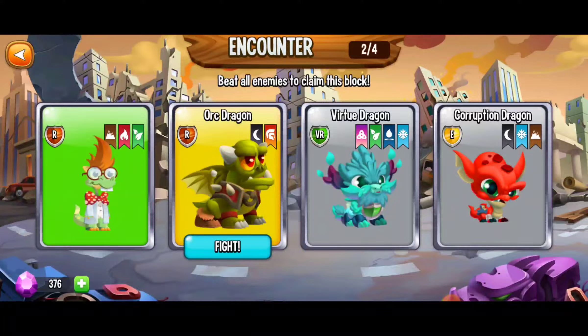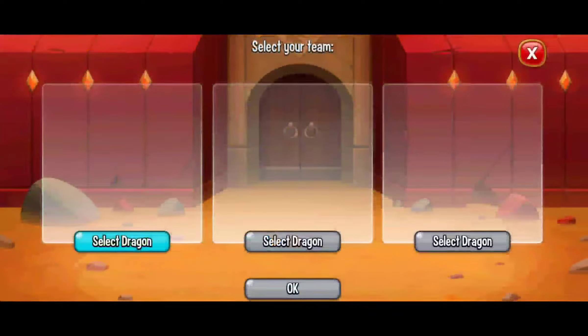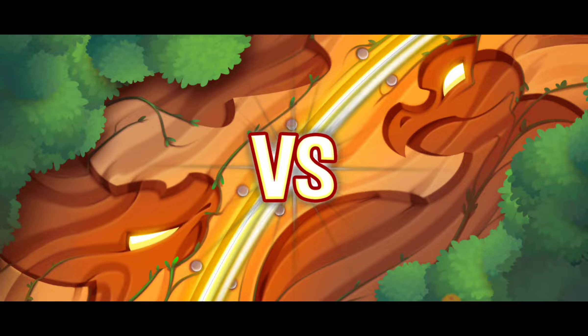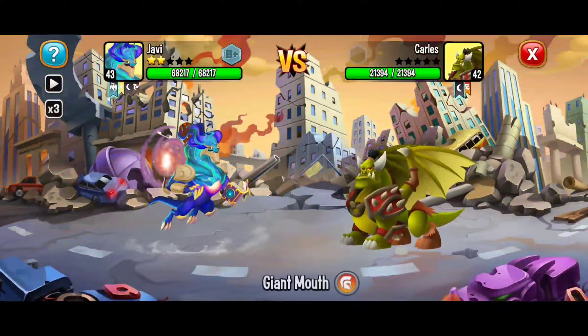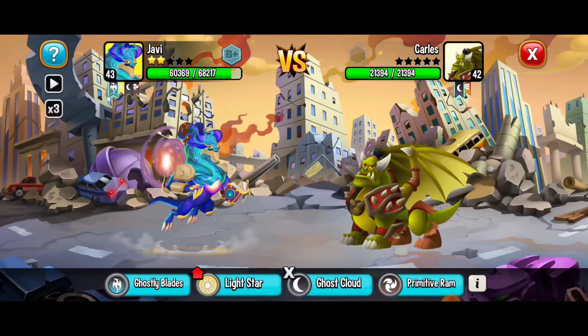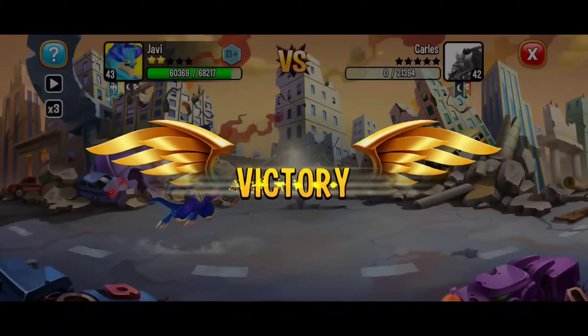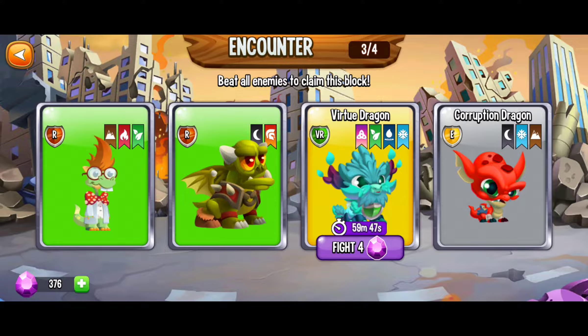We're back — it's time for the second encounter and we're going against the orc dragon. We're going to that Milky Way dragon and we've got to be close to getting that A-minus rank sometime soon. Not too strong against us, and our dragon did great — victory! Now we've got to wait another hour for the next virtue dragon battle. Then I think we're going to have to wait three hours for the last battle. But we're making progress and things are looking great.